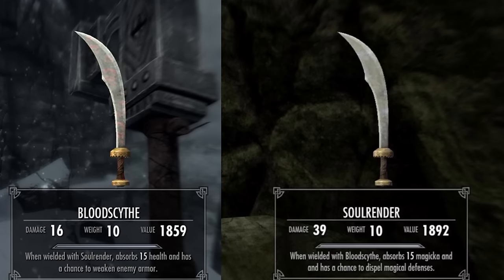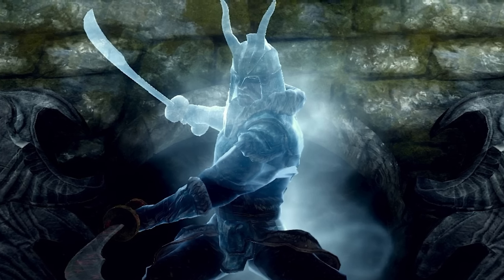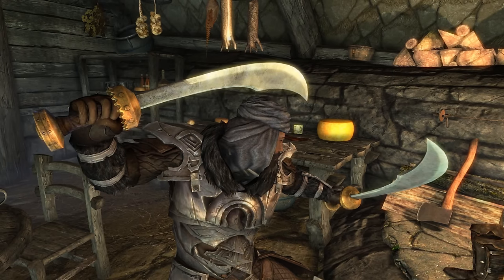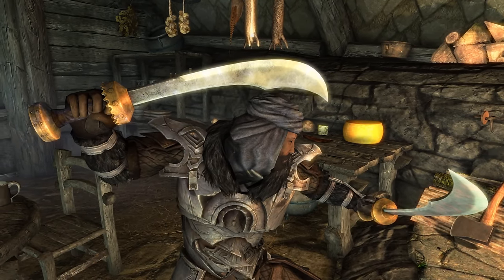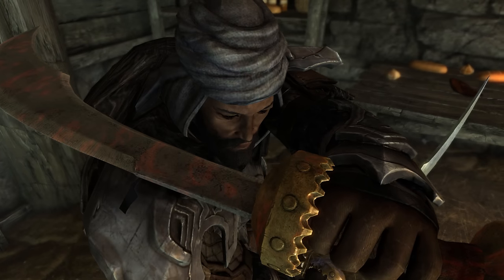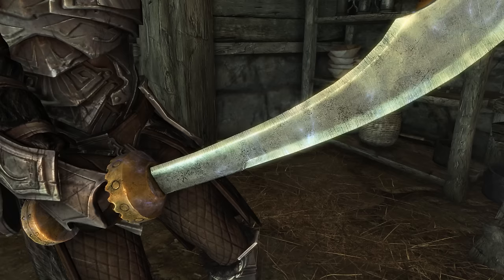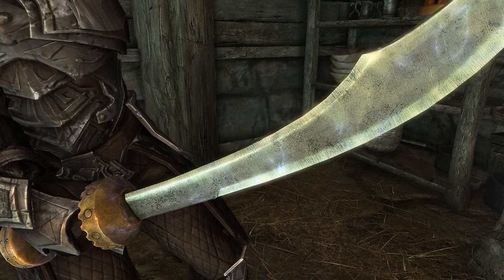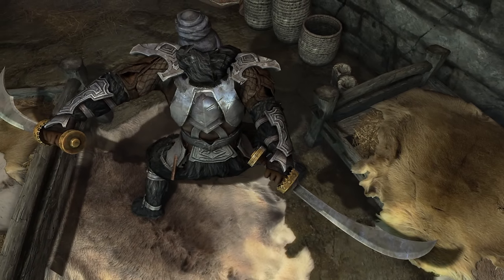Blood Scythe and Soul Render. Say what you want about Hackney Deathbrand, but this fearsome pirate had great taste in weapons. While the Blood Scythe and Soul Render are pretty terrible on their own, their power shines through when they're used together. When dual-wielded, Blood Scythe absorbs health and has a chance to sunder armor, while Soul Render absorbs Magicka and has a chance to dispel armor spells. This makes them ideal for a dual-wielding playstyle, with the caveat that they require one another to be useful.